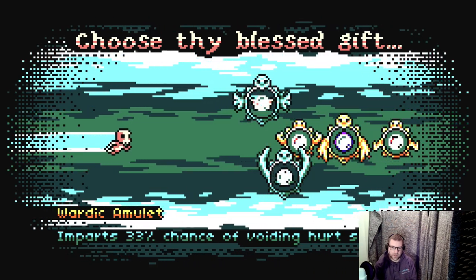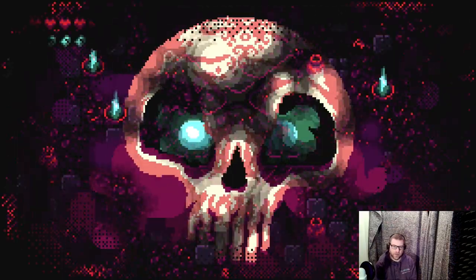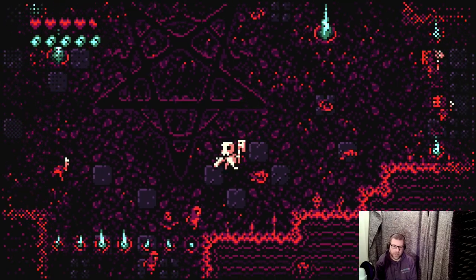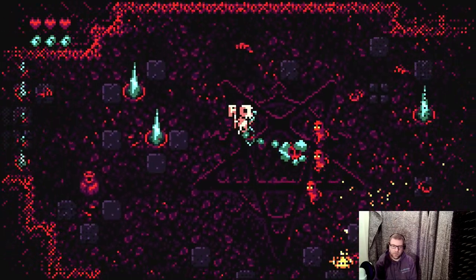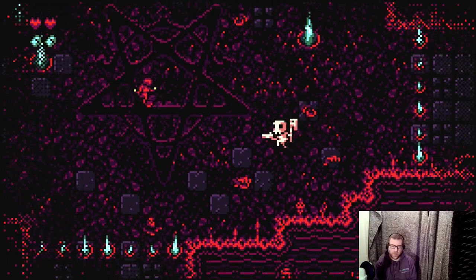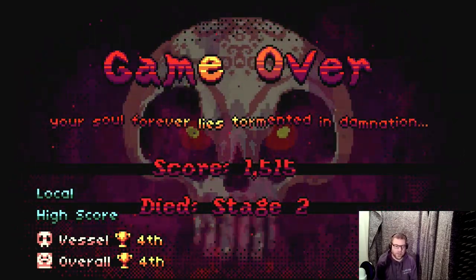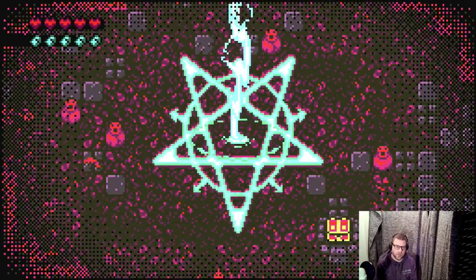What have we got? Homing ammo. Imparts a 3% chance of avoiding damage suffered. Begin defeat stage, supply soul bombs. Let's go with homing gun — that could be useful. These little urns don't do anything, they just get in the way. The score is in the bottom left — it tells you your position on the scoreboard for that run, so fourth overall. It's only a local scoreboard; I don't think there's an online leaderboard.